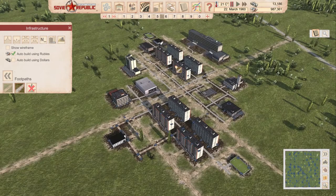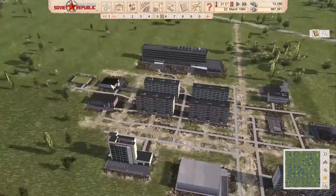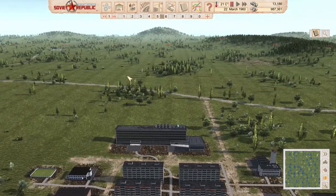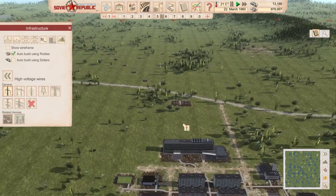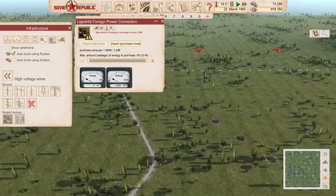This would be more or less it, and if we have anything else I'll add it as soon as possible. Now, population is quite important. We're going to start — probably I should give them electricity first. First electricity connection is connected. We're going to start importing electricity straight away.